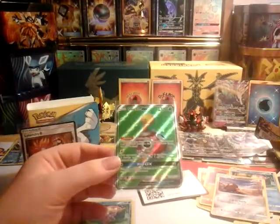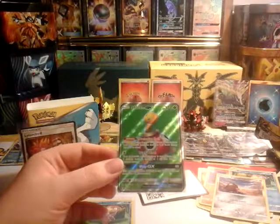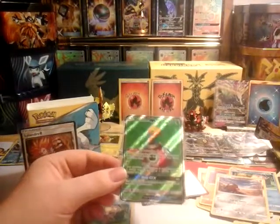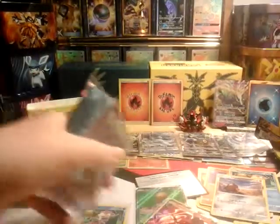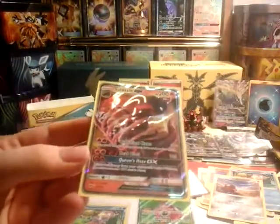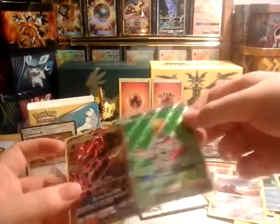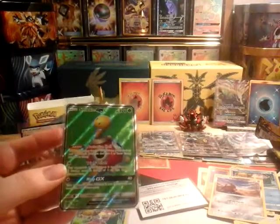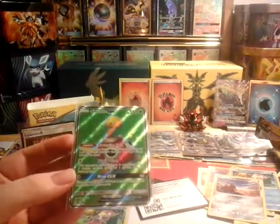Let's read the Shuckle GX. It's got the Protective Shells ability: prevent all damage done to this Pokémon by attacks from your opponent that has two or fewer energies attached. For example, a Salazzle GX only needs two energies to attack — so even though Shuckle is weak to fire and Salazzle would likely one-hit it, as a general ability preventing damage from low-energy attackers is pretty good.